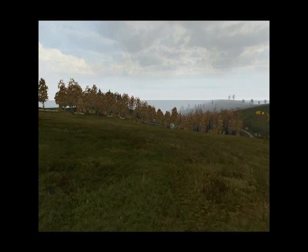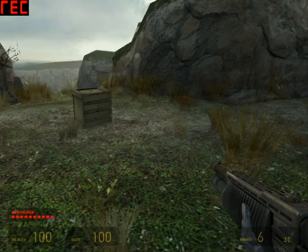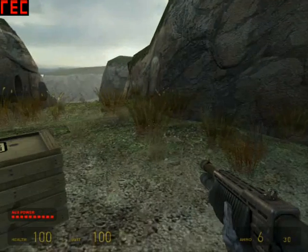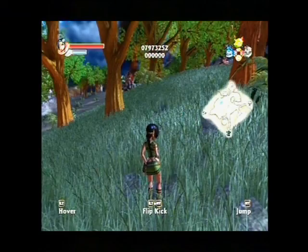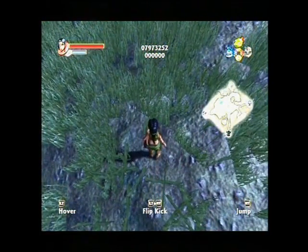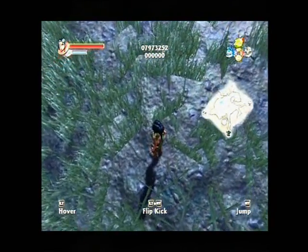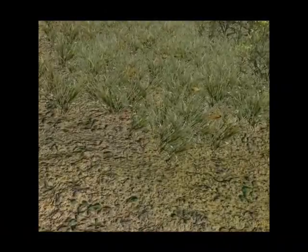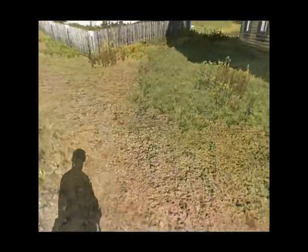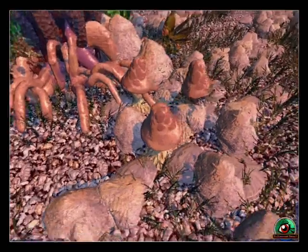Let's begin by looking at something fairly common: the ground. The ground in nearly all games is a flat texture map, sometimes a bump map, with some polygon pieces of grass sticking up from it. This is an older example, just so you can understand what I'm talking about. And these are newer examples — it still hasn't changed much. We still have flat texture maps with pieces of grass being polygon panels sticking up.